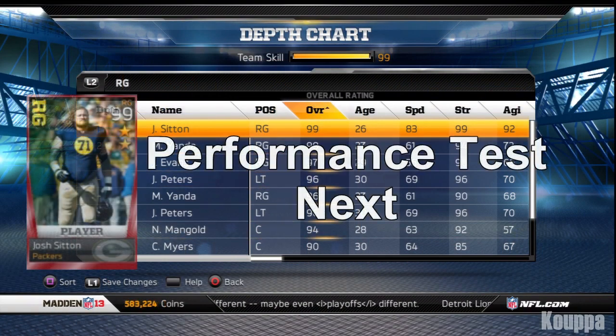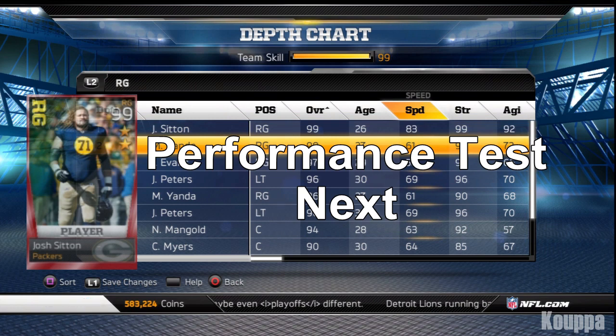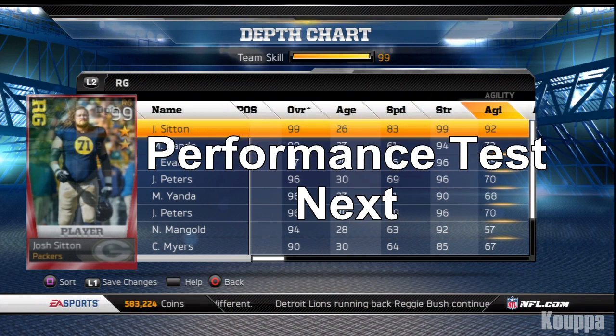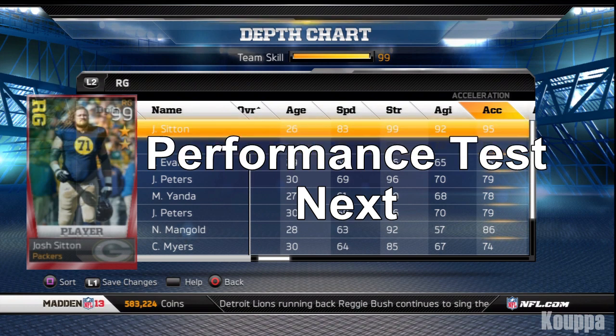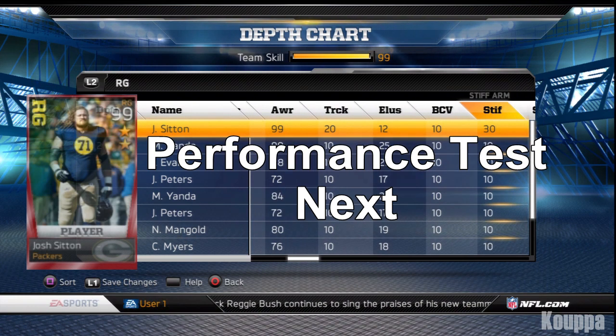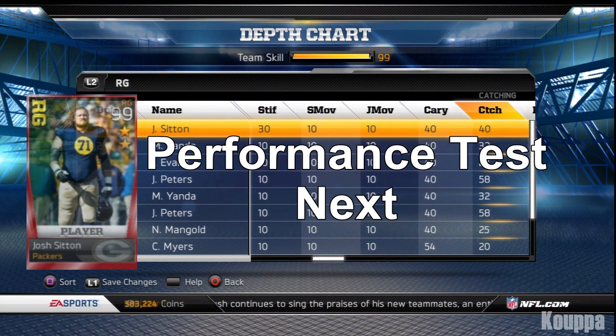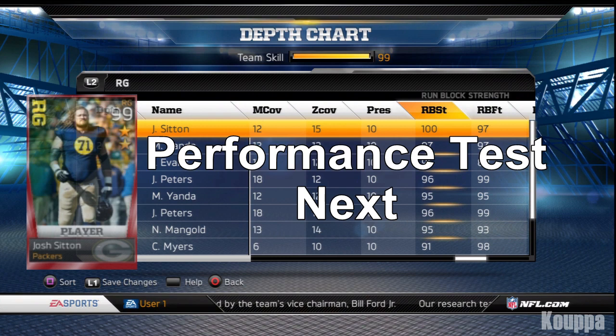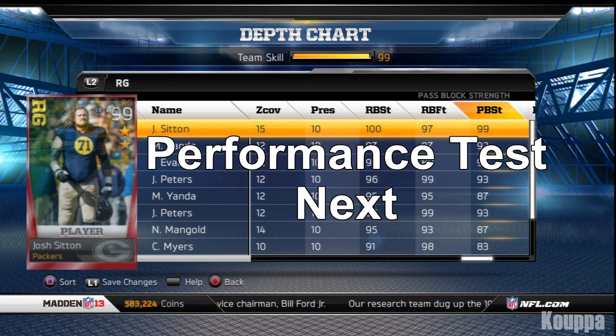Looking at the other stats on the depth chart, the one that jumped out at me was the 99 strength. That's important because no other active lineman in Madden has 99 strength except Gene Upshaw, but he is a legendary offensive lineman. That's a big deal because it means this card can bang with anybody in the game.